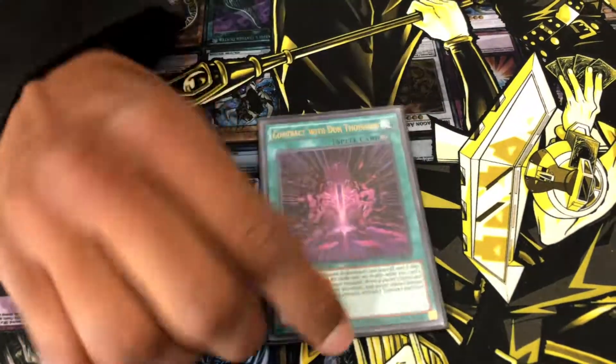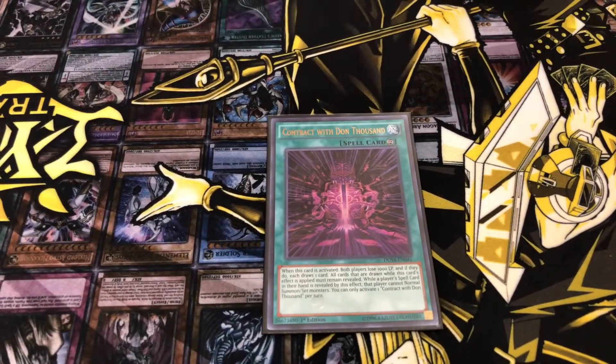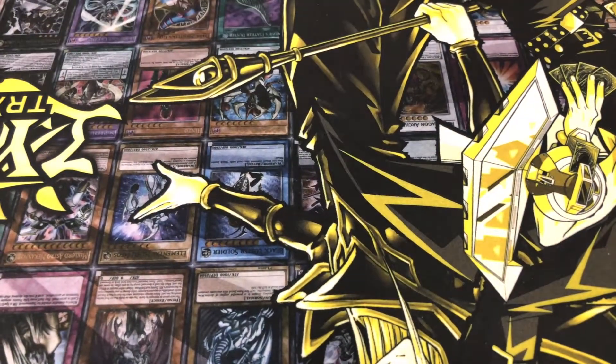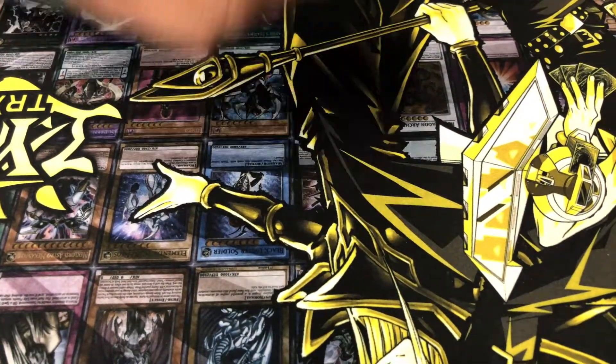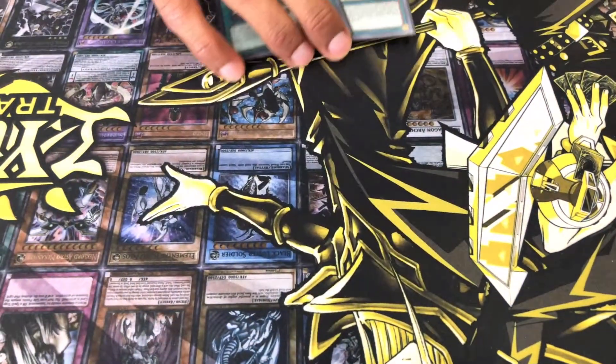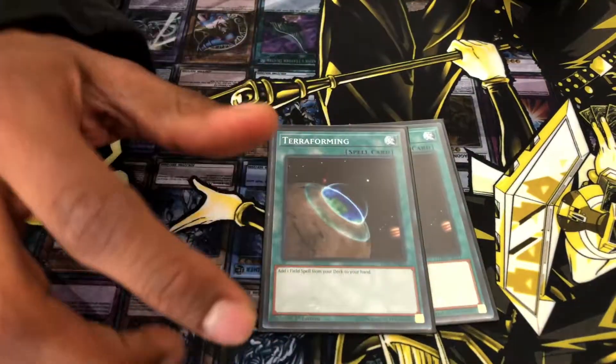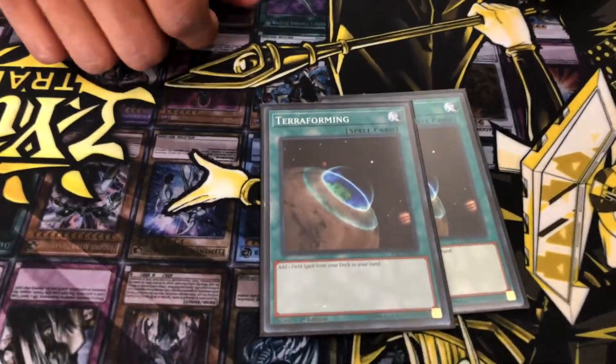And then we got one Dark Contract Thousand, and then we got three Diagrams — it's three Diagrams. And then you got the two Surgeon's Turn for me.